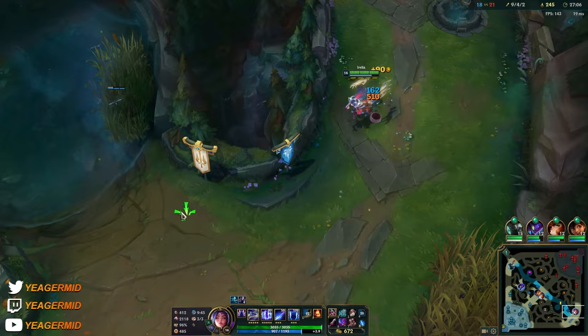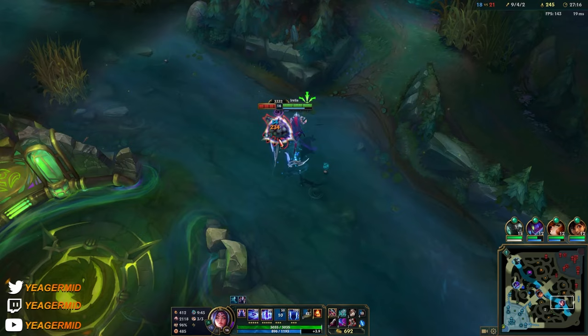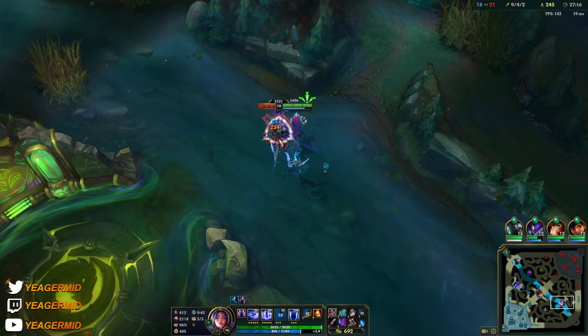They're probably going to send a bunch of players. Milio doing pretty good and our AD carry too. Mordekaiser is behind, but what can he do against Kain camping him? He can always ult somebody though.